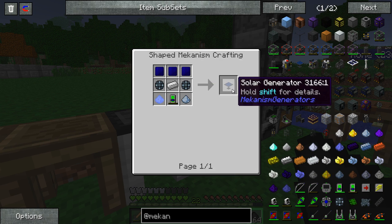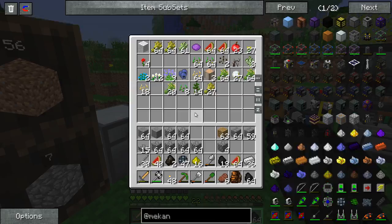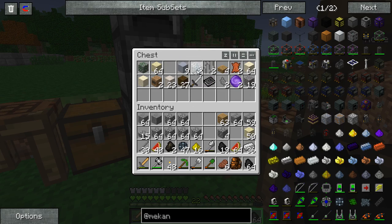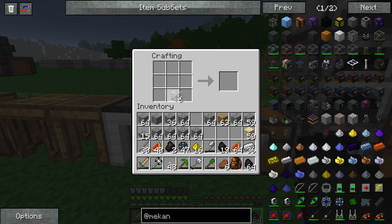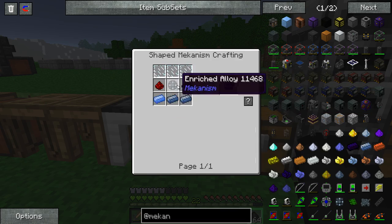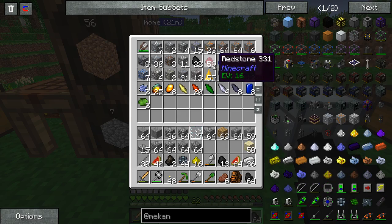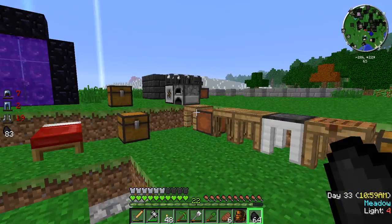For a regular solar generator we need solar panels, which needs glass panes. Do we have any sand? Yeah, we do. And we also have glass, luckily. We need three of these. Solar generator - now we need redstone, and then I believe it was all osmium on the bottom. Like that - one, two, three. Done.